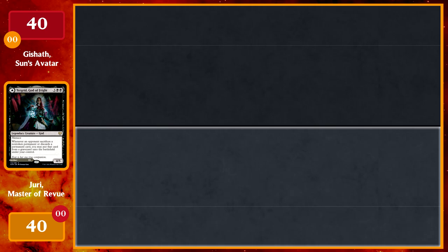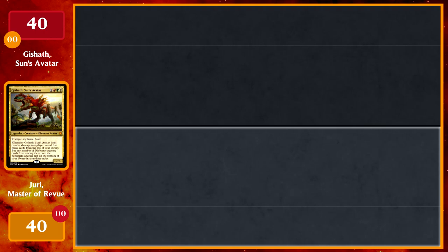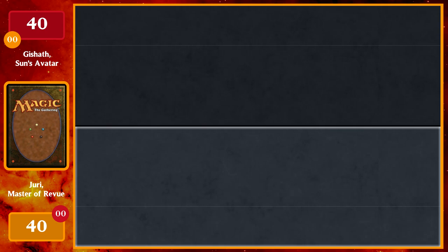I'm playing Gishath, Sun's Avatar — aims to ramp out on the early turns and then play some big beefy dinosaurs, kind of going for the win. You'll be going first since you won the die roll. Let's get started. I'll draw seven cards and keep this hand.